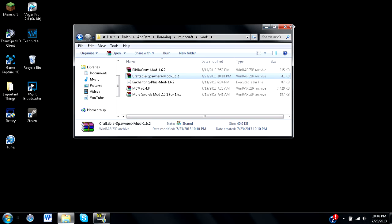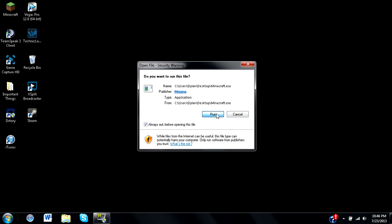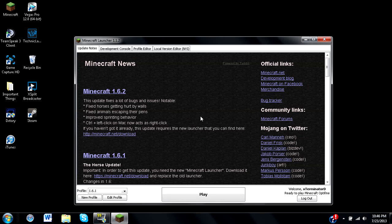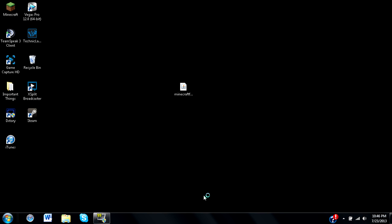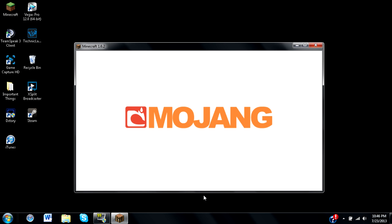That's really about as simple as it gets — that's all you have to do to install craftable spawners for version 1.6.2 of Minecraft. If you're new to editing profiles, you'll need to have your profile set up for Forge or Mod Loader settings so everything works fine. If you're still confused, I do explain it fairly simply within my Minecraft Forge tutorial — the annotation should still be on screen for you.